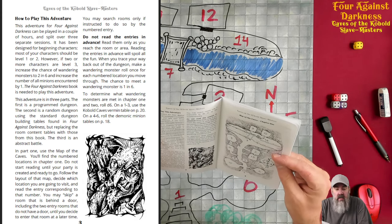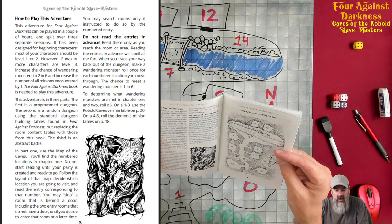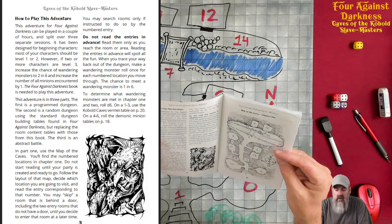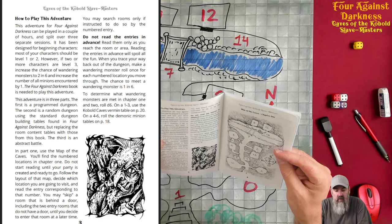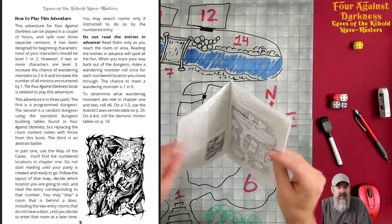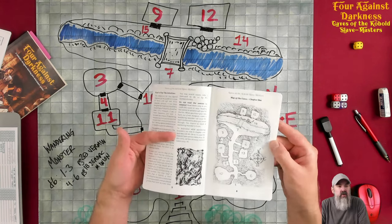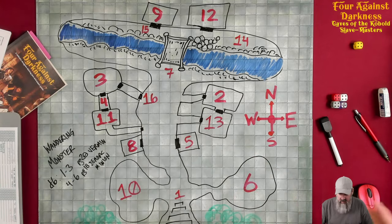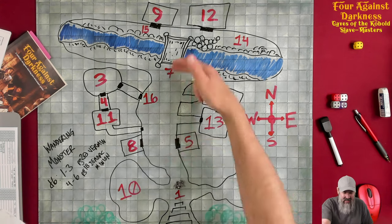When you trace your way back out of the dungeon, make a wandering monster roll for each numbered location you move through. The chance to meet a wandering monster is 1-in-6. To determine wandering monsters in chapters 1 and 2, roll a d6. On a 1 through 3, use the kobold cave's vermin table on page 20. On a 4 through 6, roll the demonic minion tables on page 18.